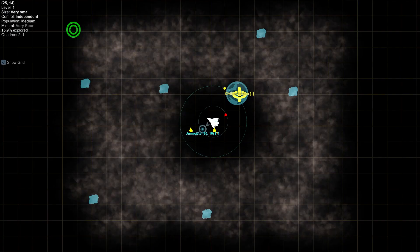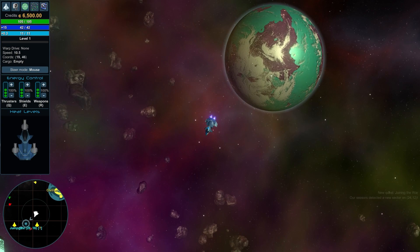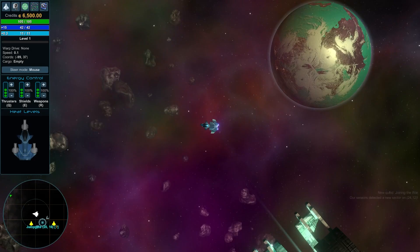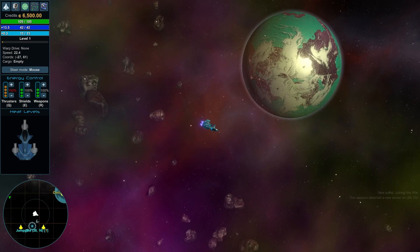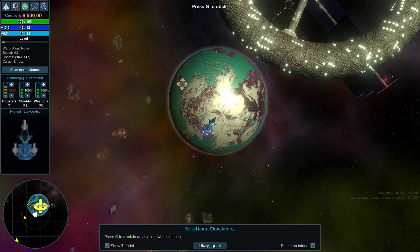Now pressing Tab — oh, we've got somebody coming in right there. He left, okay. It auto-saves every four minutes, that's fine. We want to head to the sector over here. You can also use the energy control buttons on the left side of the screen to turn systems up and down. We're going to push that up a little bit, and heat levels are down in the bottom area. Let's head to Civilian Station Number One.